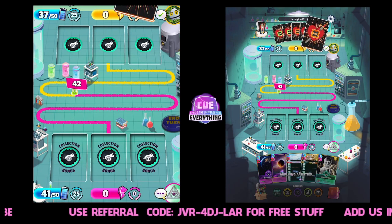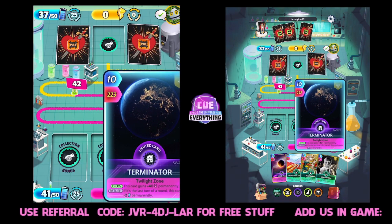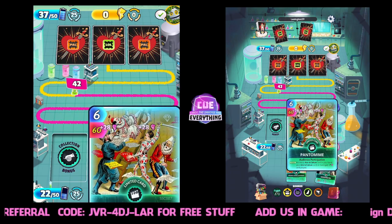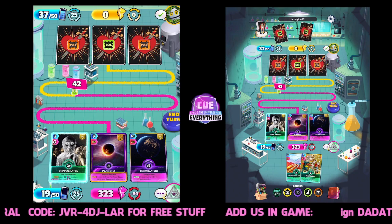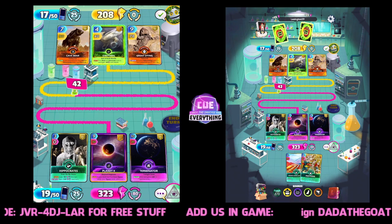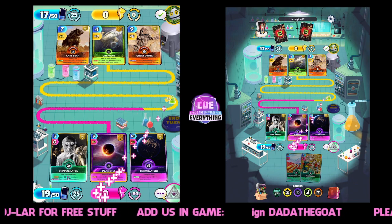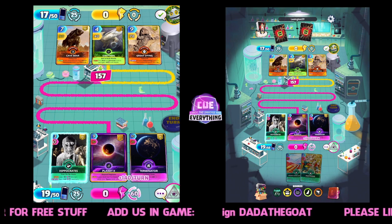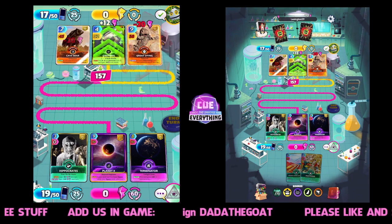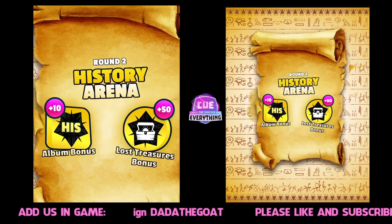I need to keep an eye on what he's doing. We are 42 in the lead at the moment. Let's get Terminator - that will give us a nice buff with Planet X and Pantomime. Actually I think three-two-three, will we win? Yeah, good call there. Hippocrates, and that gives us a nice 140 lead for the next turn - good start. Cave Bear, actually I like that one. Great die, not bad.